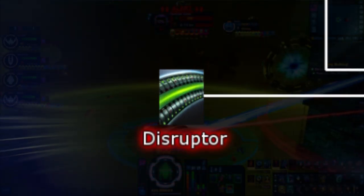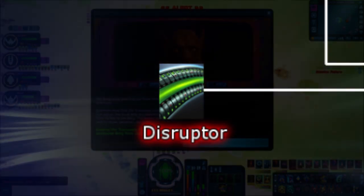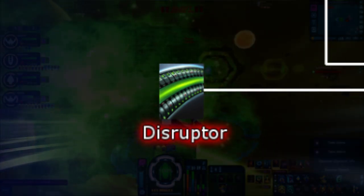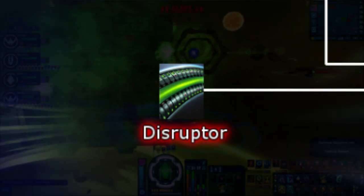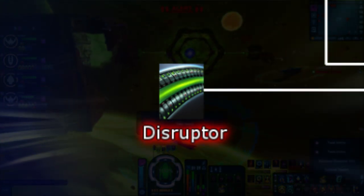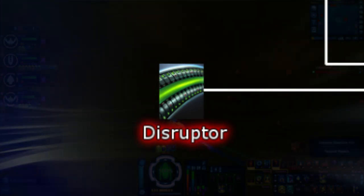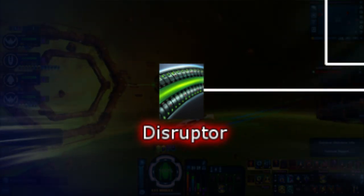Next we have Disruptors. If you play as the Federation, you'll see this energy type a lot while leveling up. Disruptors are primarily used by the KDF, its groups including the Gorn, Klingon, Nausicaans, Orions, Remans, and Romulans. Disruptor beams are colored green and have a 2.5% chance to debuff an enemy's damage resistance by 10% for 15 seconds.